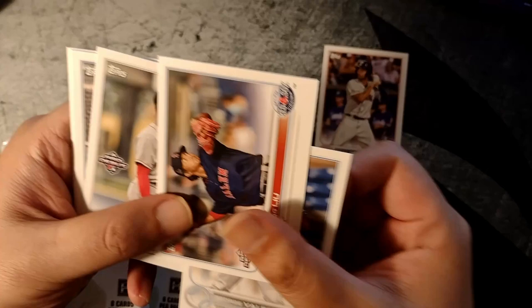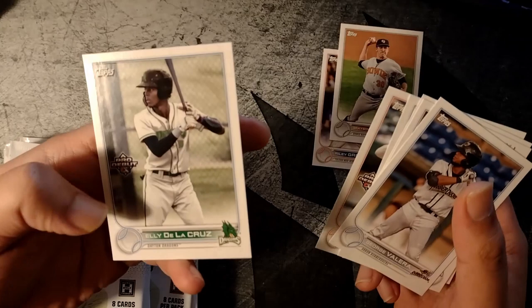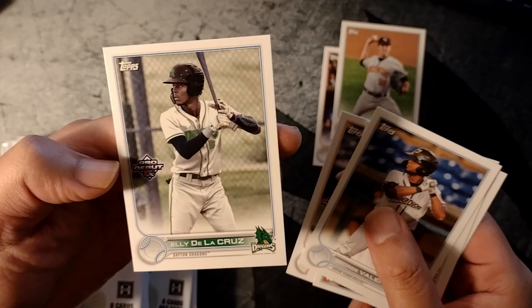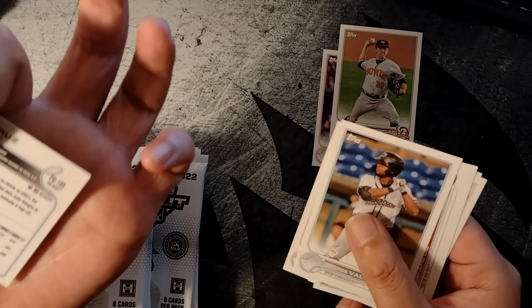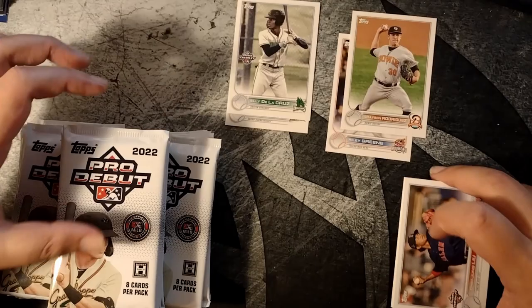A good number of prospects here — Riley Green, he should have a rookie card next year. George Valera, that's a good prospect. Grayson Rodriguez — he should have a rookie card as well next year. And Elly De La Cruz — I've been watching this guy, he's a pretty hot prospect for the Reds, tons of home runs and shooting up that prospect list very quickly. Two nice prospects in Valera and De La Cruz, and two future rookie cards in Rodriguez and Riley Green.